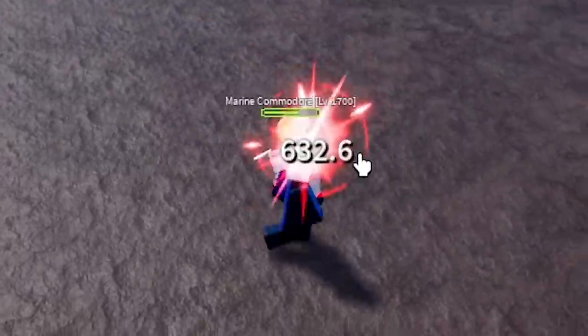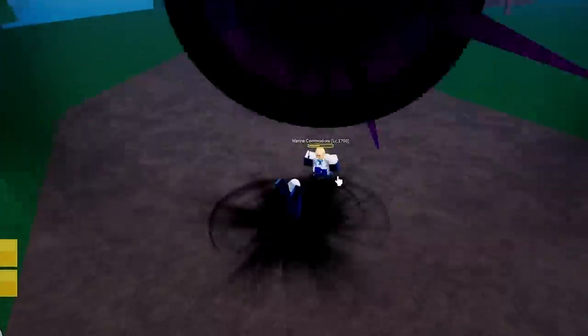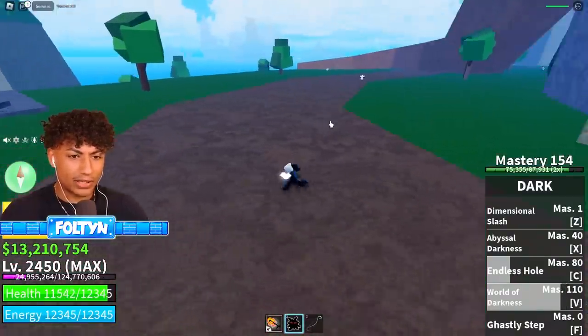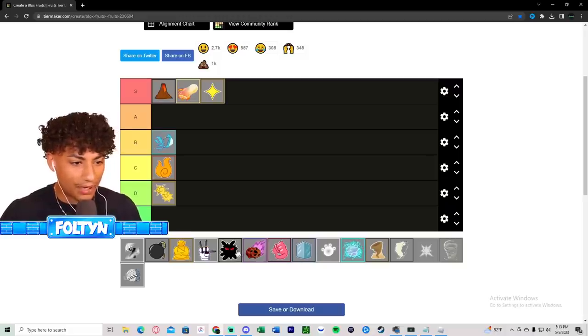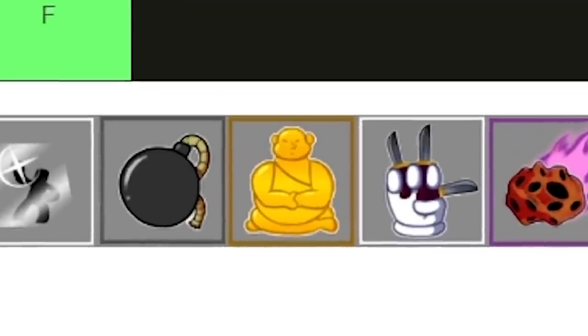You suck them in and do damage. Endless Hole - that's pretty cool. World of Darkness - that was pretty cool. Ghastly Step lets you teleport. This fruit is not good, honestly. I know exactly where I'm putting it - right there with the Quake fruit. I'd say Dark fruit is actually worse than Quake fruit.